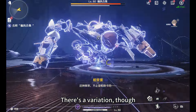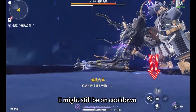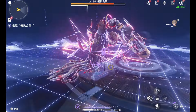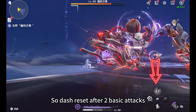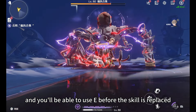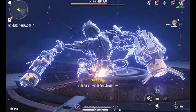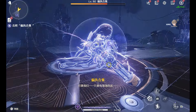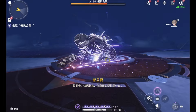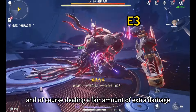There's a variation, though. After the first Law of Reigns, follow with 3 Basic Attacks. E might still be on cooldown until the icon is replaced by the second Law of Reigns. So dash reset after 2 Basic Attacks, then attack again, and you'll be able to use E before the skill is replaced. This trick allows for 3 casts of E, extending the combo to 16 seconds and dealing a fair amount of extra damage.